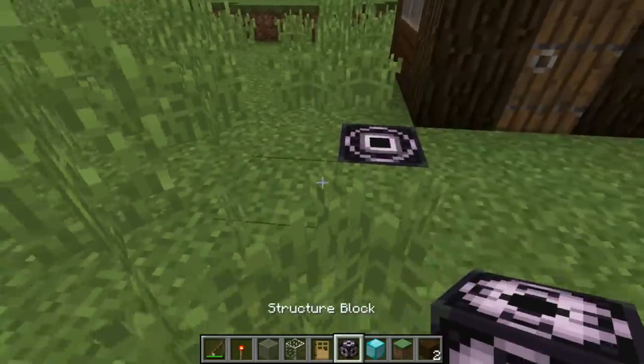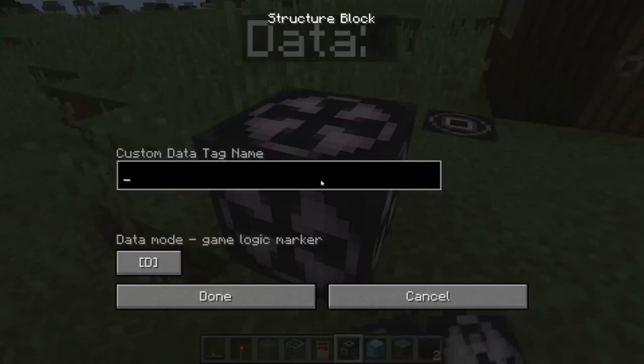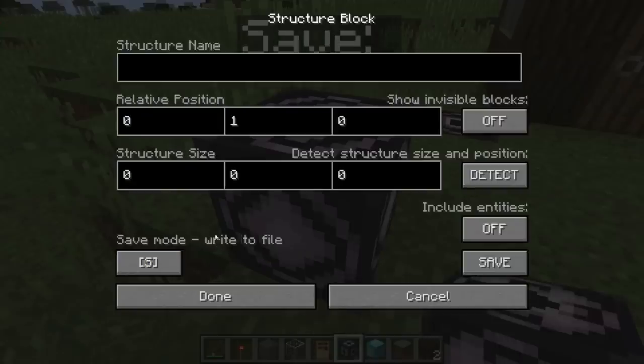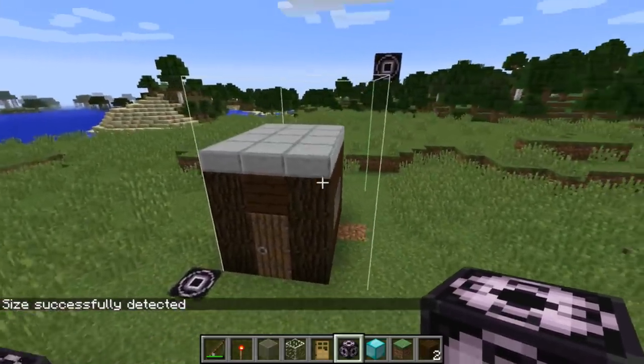Now what we can do is take our structure block and go into save mode. We're going to say the structure name is 'house'. We're going to tell it to detect it, and you'll see that it basically detects the outline of the structure.